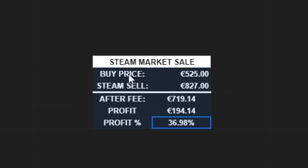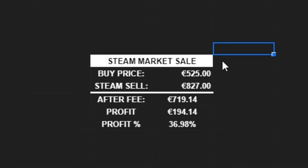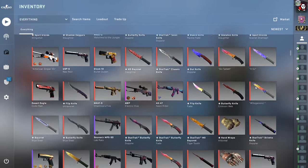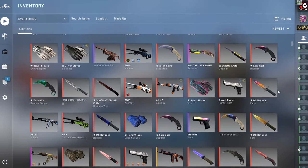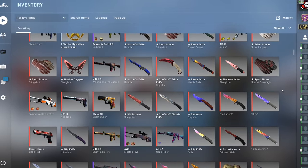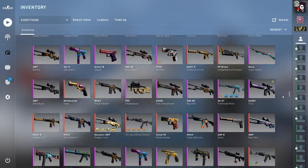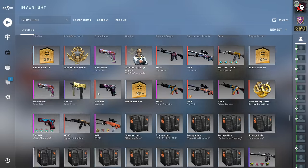In both of these examples you'd get almost a hundred keys for free, assuming you were already going to spend around 525 to 600 euro on the Steam market. You could be getting basically 200 euro for free every time instead of just depositing. Of course, not all items will be good - I searched for a while and found a bunch of items with basically the exact same price on Steam as on marketplace sites. You'll have to do your own research to find which item gives you the most free money.